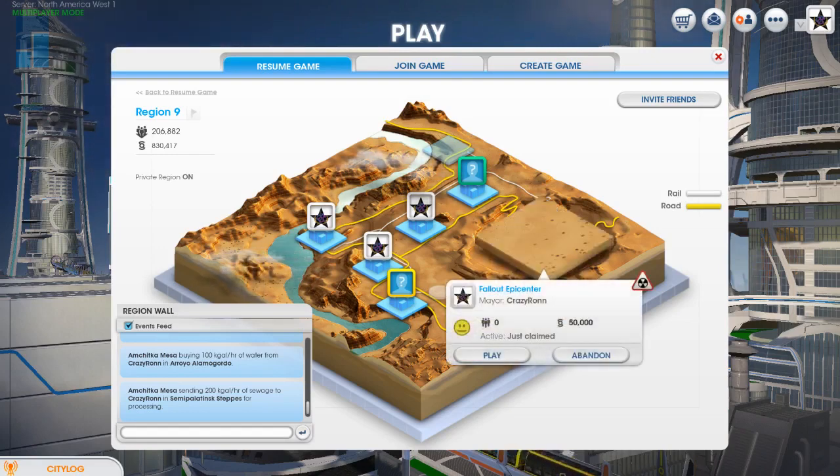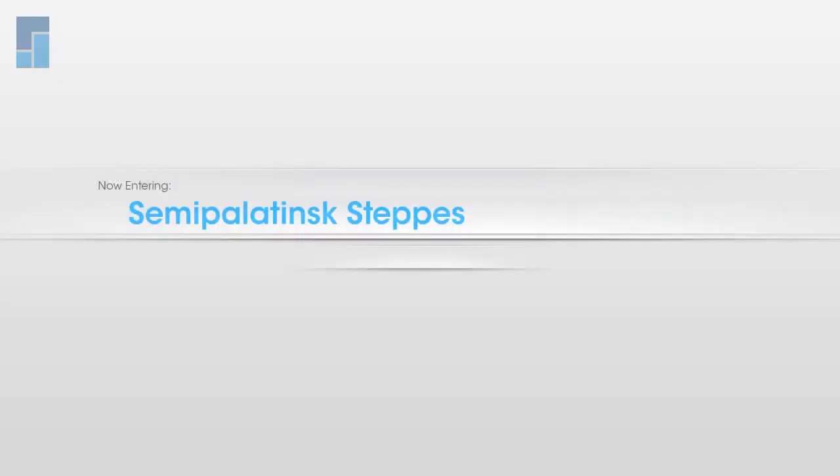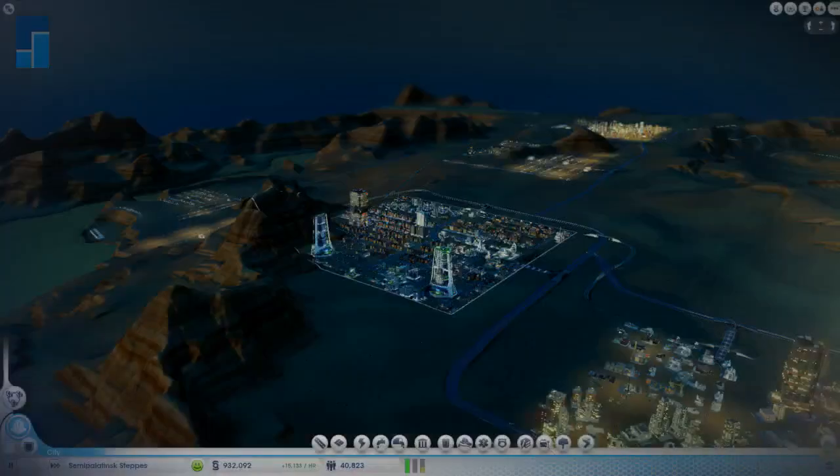So I grabbed Fallout Epicenter but I didn't build anything in it yet — I'm waiting for my tech. You can have White Sands though, the one right next to that. Epicenter would be interesting, but you need to research straight to ground scrubbers and then wait until that area gets access to ground scrubbers from the other region, and then you're going to have to be heavy on medical.